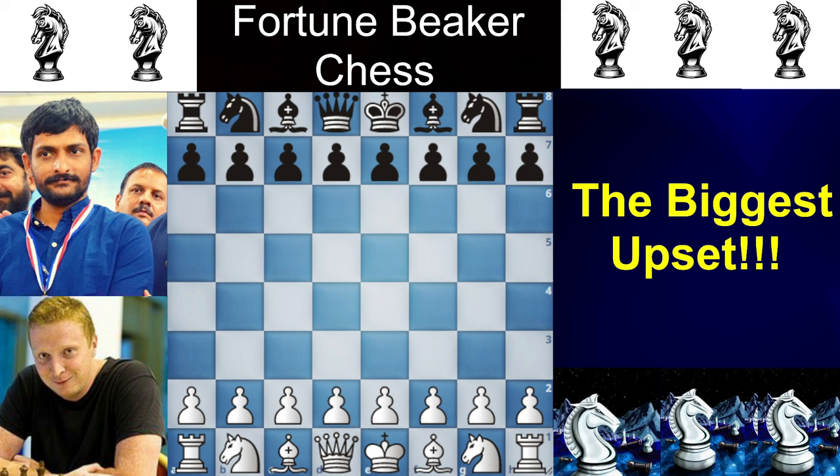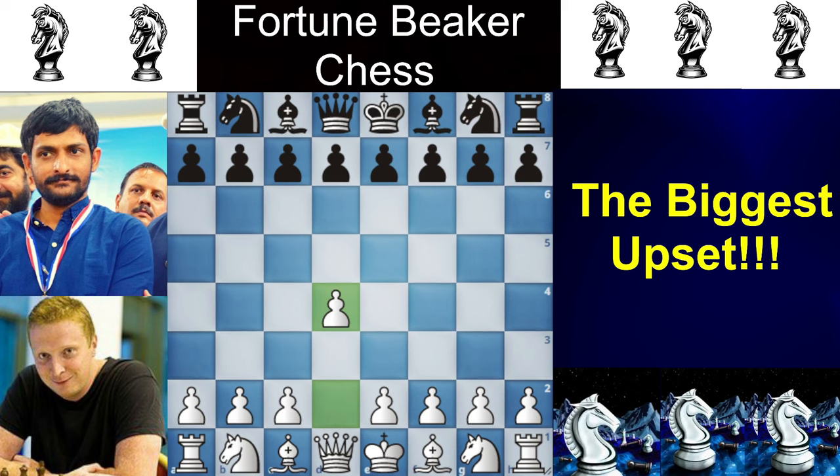Ginger Jean has the white pieces and opens the game with D4. Now, there are many ways black can counter D4 here. If you don't want to allow white to have a strong center, you can mainly play 3 moves: D5, to not allow E4; F5, to not allow E4; or Nf6. Here, Shahzeyb Khan chooses Nf6.